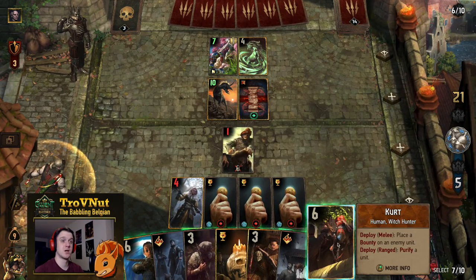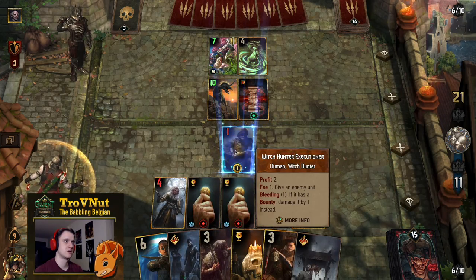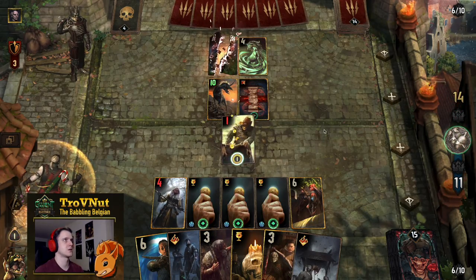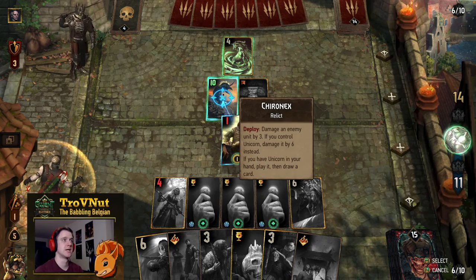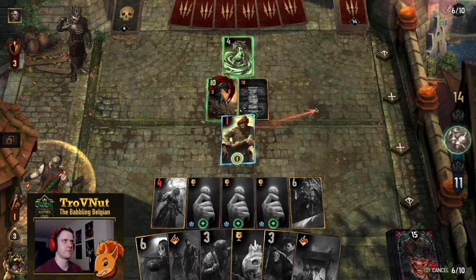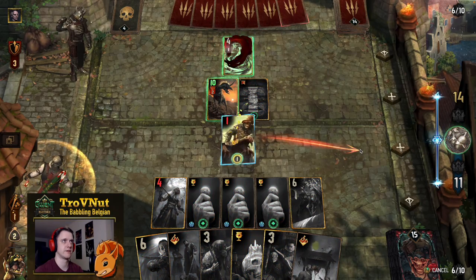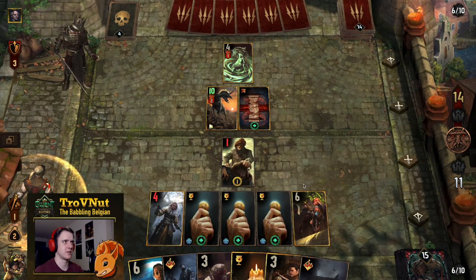I'm going to purify the Executioner now and we can spend eight coins to kill the Fuca. I need to be careful not to press this too quickly — let's bleed both of these. I don't know why I bled the same card twice — that was stupid. Whatever. They're not going to forfeit anyway because they haven't used their stratagem yet. I could add six damage on the Kilonex with Hysteria.